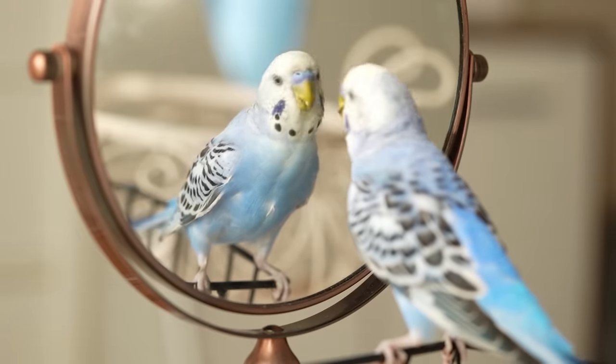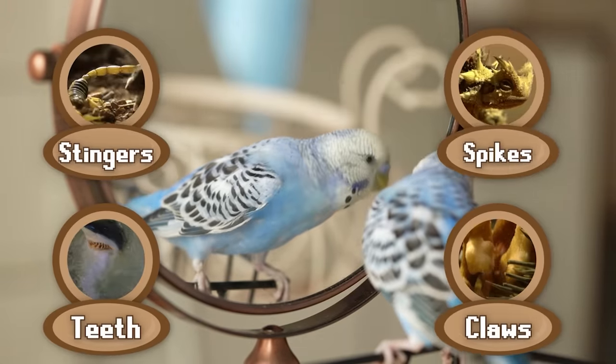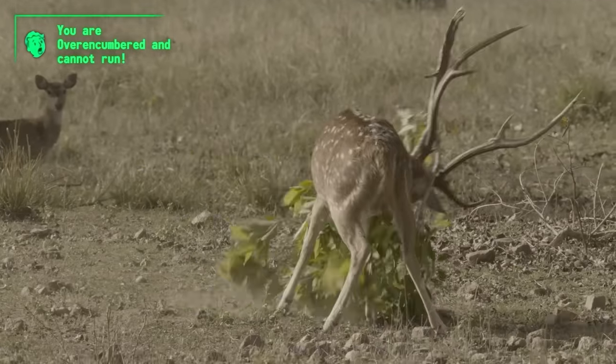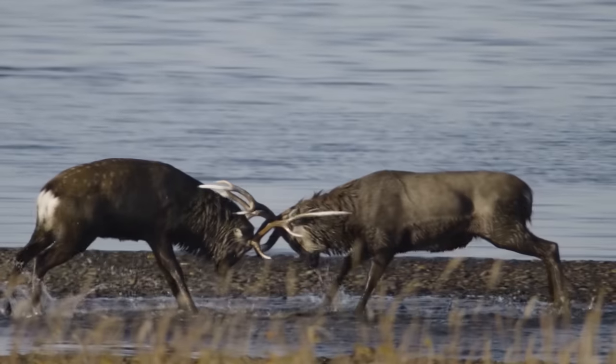Players have a wide selection of equipment to choose from when speccing their character: teeth, claws, stingers, spikes — each weapon has distinct advantages and disadvantages in combat. Herbivore players tend to favor highly intimidating equipment like horns and antlers.